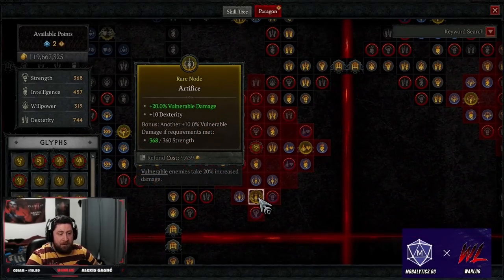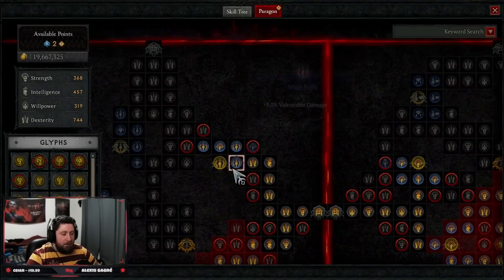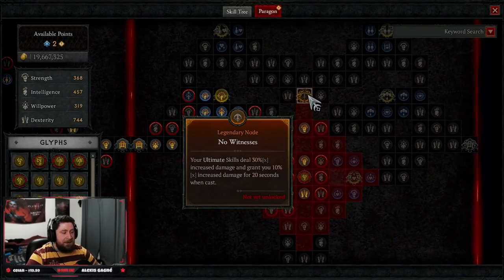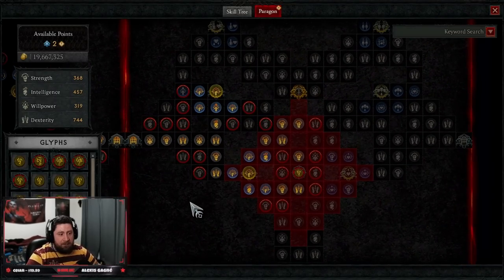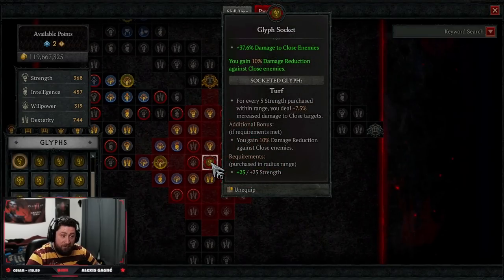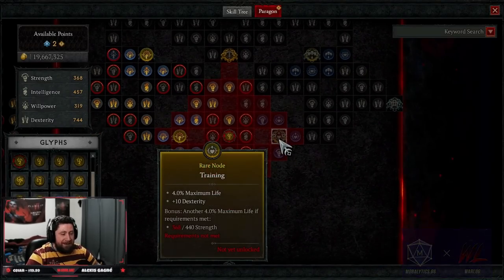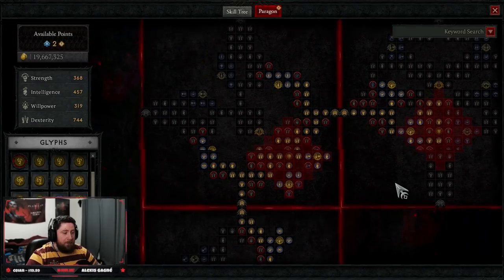Our third board is Exploit Weakness — we're not actually taking the legendary node since we're already dealing insane damage against monsters almost 30 levels higher. We go to the left-hand side to grab Hunter Killer for more move speed and damage against elites. Our glyph is Combat for more crit damage, and skills that critically strike restore energy costs. We take Artifice for more vulnerable damage, Dosage mainly for the Dex, and Exploit for more vulnerable damage and damage against injured enemies. Our fourth board is No Witness — no legendary nodes yet but the build is working fine. We take Ruin for more damage against healthy enemies and crit damage, Knowledge for more damage and intelligence, and our glyph is Turf for close damage dealing — more damage to close enemies and damage reduction. We end with Training for more max life and Dex.